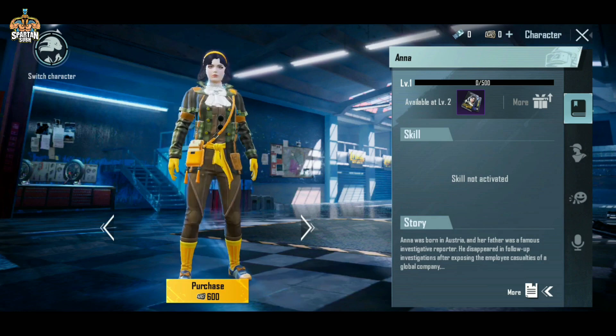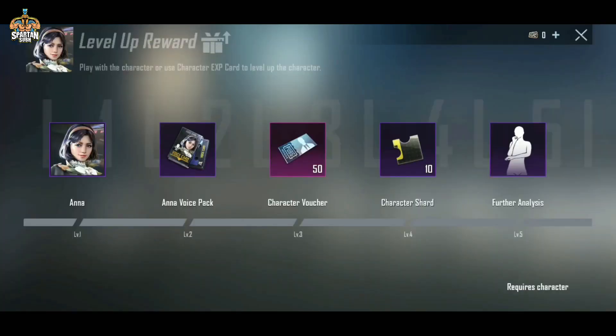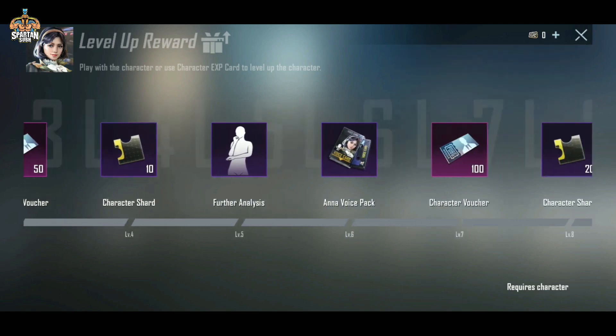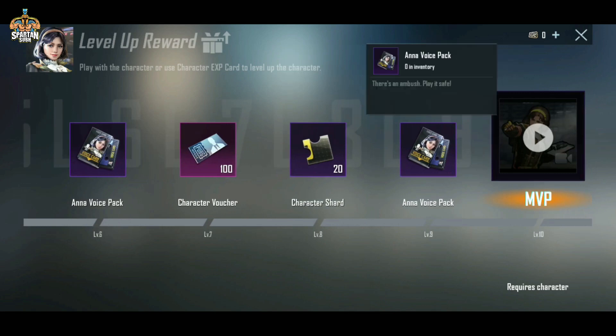Now I am going to show you a reward. You can see this in level 1 and level 2 voices. In level 3, you will have 50 character vouchers. You will also see this emote shown in the 4th version. I will show you the voice pack. You have 100 character vouchers with 20 characters read. With it, you will also see the voice pack.